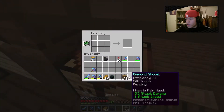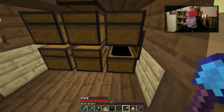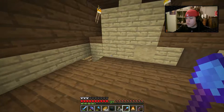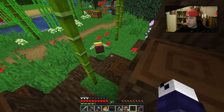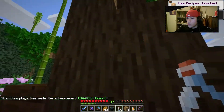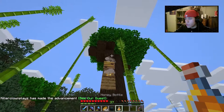Another thing I have planned today — making a campfire. I have some bottles here, and from what I understand you can go ahead and collect honey like this. Put that there, which is also an achievement. Oh, we got it! There's our first honey bottle!